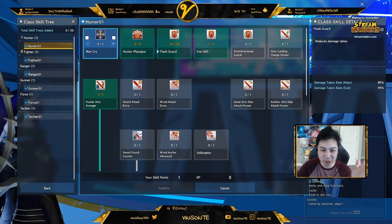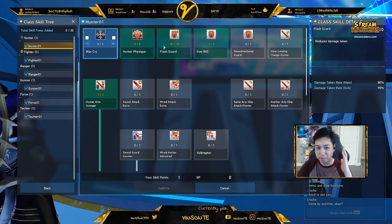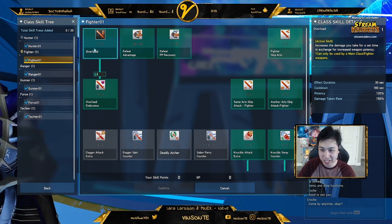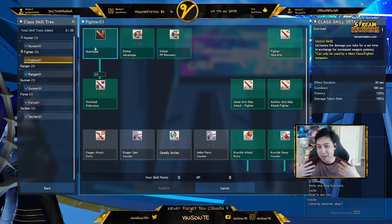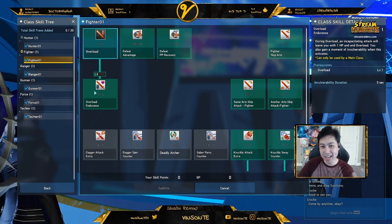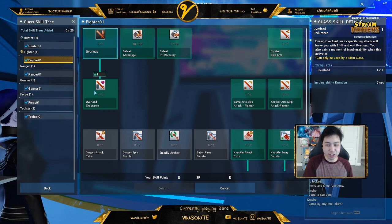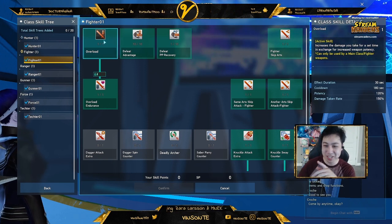Let's go with the subclass first because that's the simplest one. I usually just go for the hunter physique and then the flash guard — everything else is kind of whatever. These are the passives because I specifically main knuckles. One of the first ones they tell you to learn is the overload skill — that's pretty much like a berserk skill where you take more damage but you deal more damage. Then there's overload endurance on top of it: if you get KO'd, you're left at one HP in a vulnerability state, but it ends overload. It won't let you spam it because overload has a 180-second cooldown.